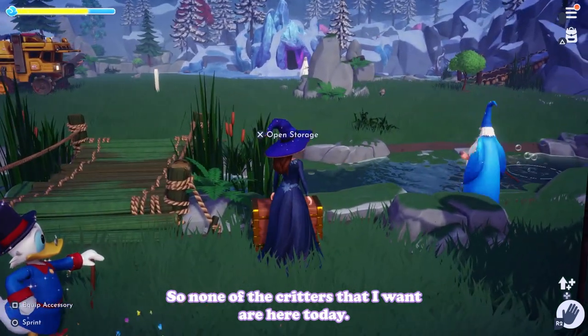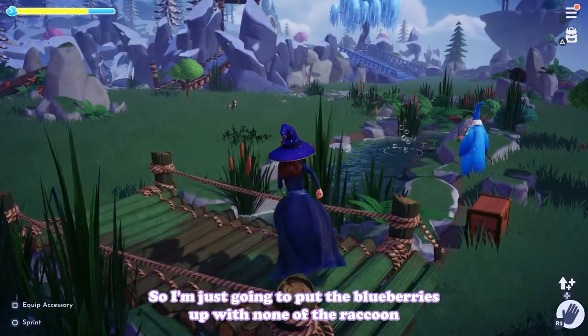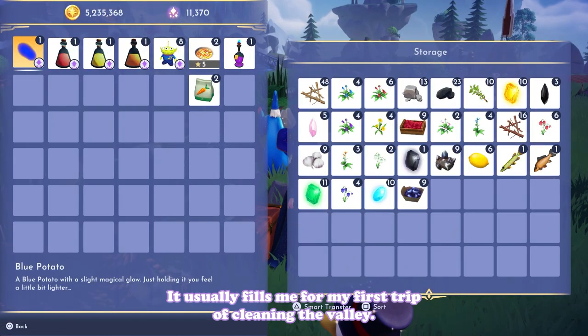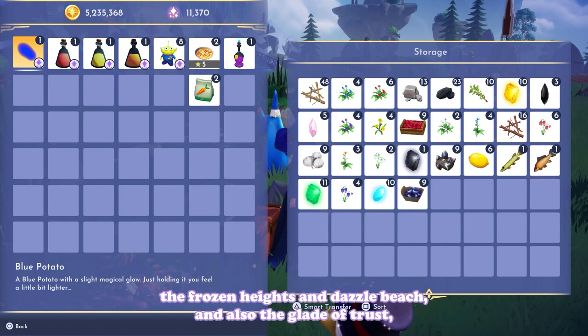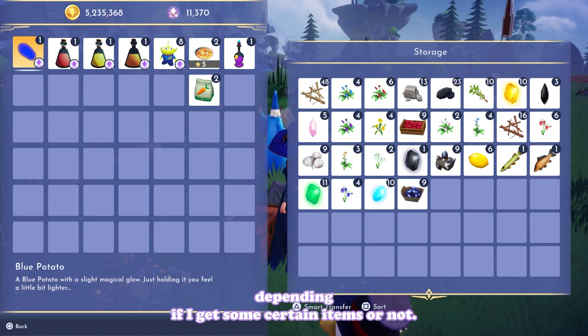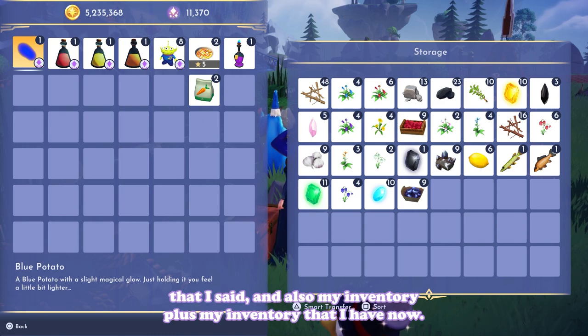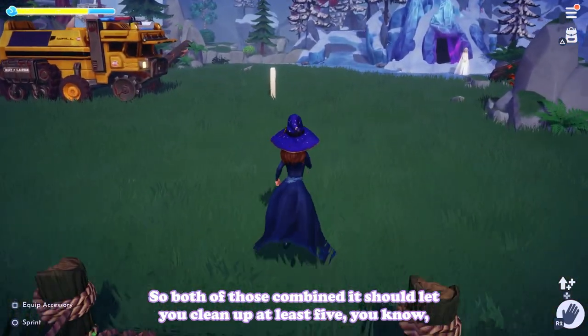None of the critters I want are here today so I'm putting the blueberries up. This box usually holds the clean-up from the plaza, forest, Frozen Heights, Dazzle Beach, and the Glade of Trust, depending on certain items. Combined with my inventory, it should let you clean up at least five biomes.